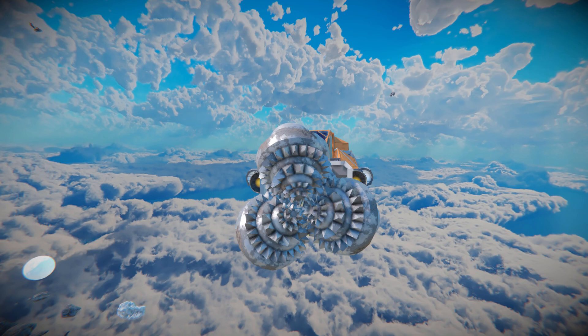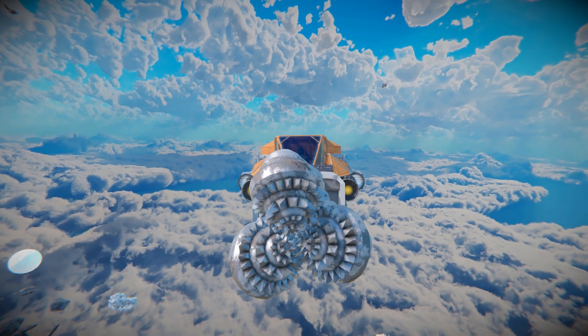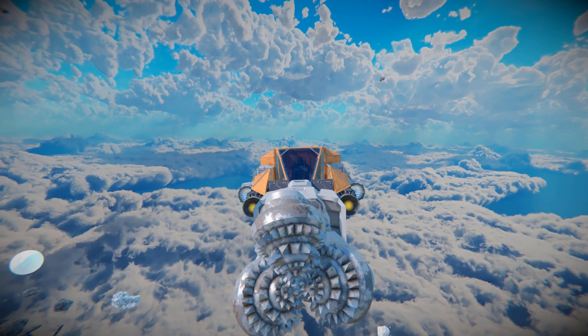Front and centre we can see the drill to drill straight forwards into ore patches and collect up everything we need. Moving up just a little bit we've got our standard cockpit to drive this around, with two hydrogen thrusters on the left and right-hand sides to help slow it down.